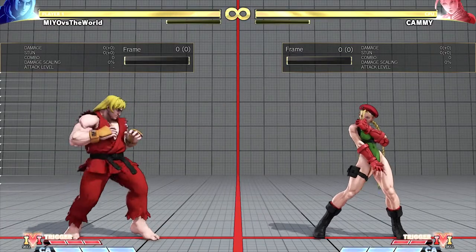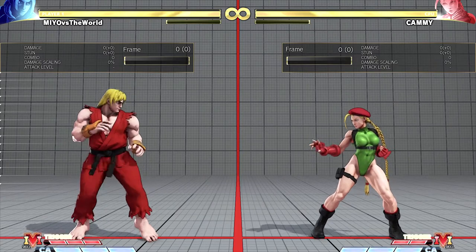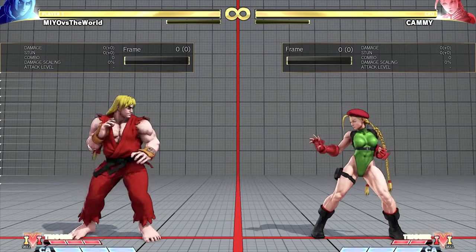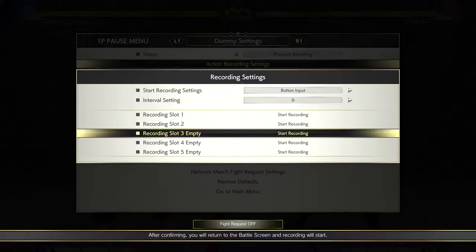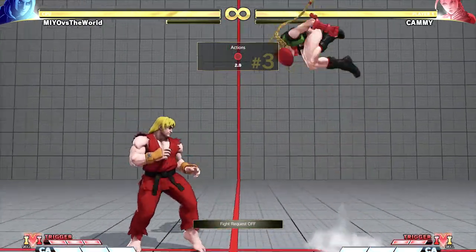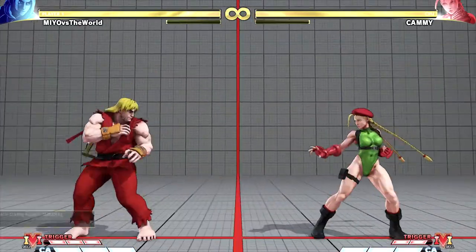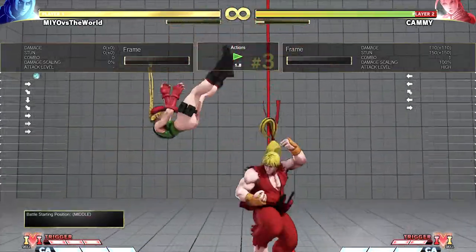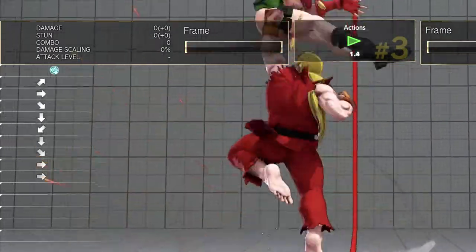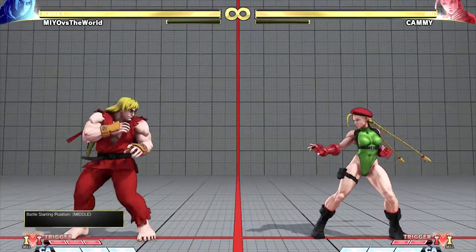The next tip is how to deal with cross-ups, specifically for characters that have a dragon punch like Ken. In many cases where your opponent is trying to cross you up, you can continue to do the dragon motion and press punch late and it'll do the dragon punch on the other side. You can look at my inputs — I input forward and press the punch button late, and then it just switches to the other side.